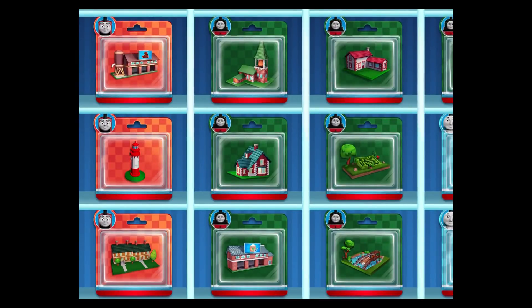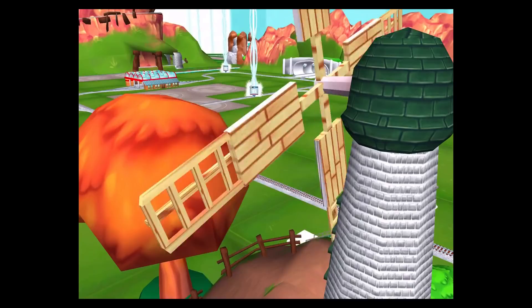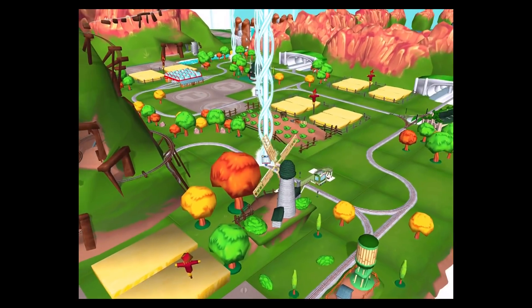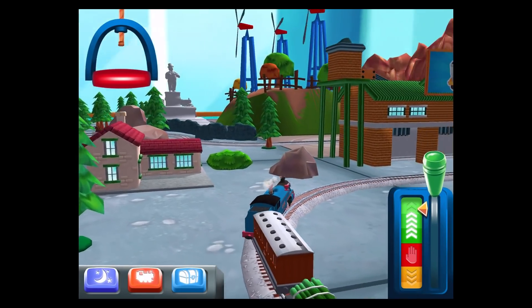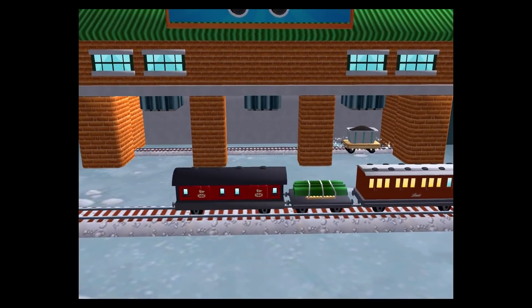Which special surprise will you choose this time? Follow the beam of light to find your surprise pack. A new wagon. Your engine would love to pull that.